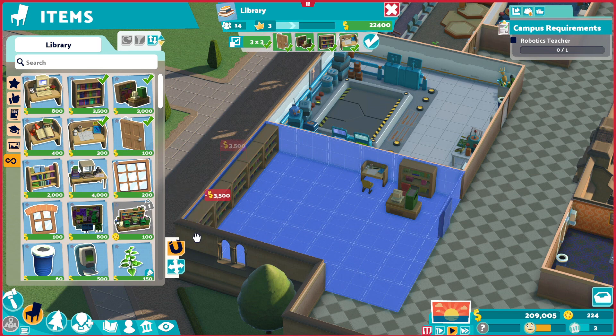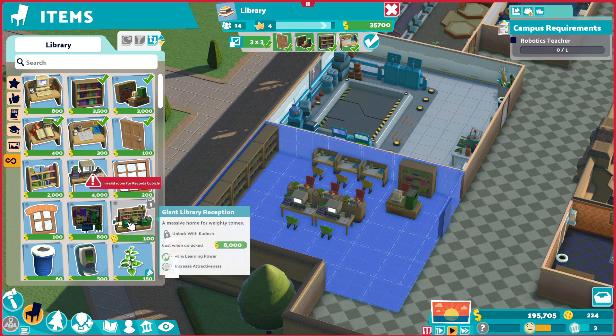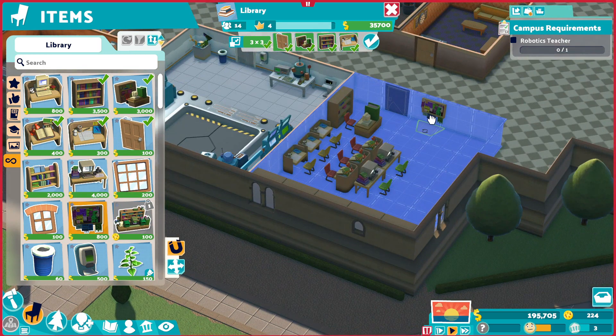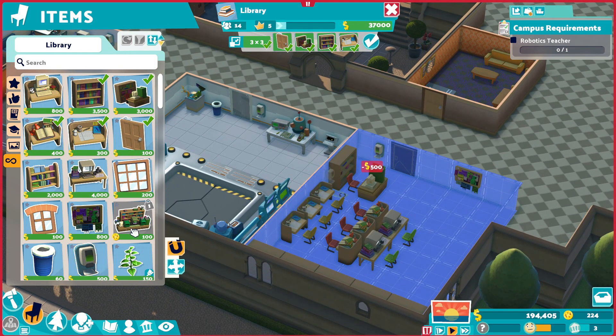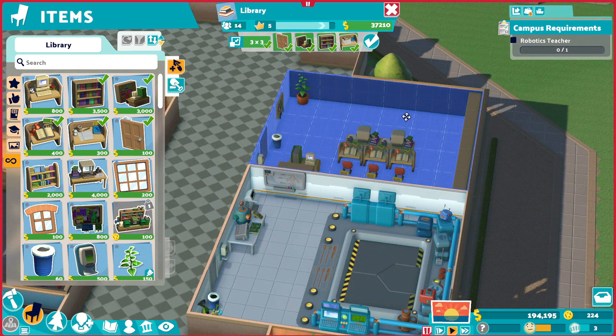Bookshelf, bookshelf, bookshelf, bookshelf and bookshelf. Couple more of these, some of these. I almost laid down some computer desks - assuming two will fit. Yeah. And I feel pretty good about that. I'll add - move you over. There we go. I need to add this. There you go. And just some flowers. This is a five-star room. Oh my lord.